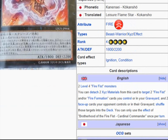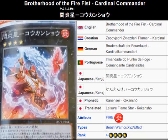The description reads: two level 4 Firefist monsters. So this is Firefist indigenous — you can't use it with anything else other than them. You can detach two XSeed materials from this card to target two Firefist or Fire Formation cards you control or in your graveyard, and two face-up cards your opponent controls or in their graveyard. Shuffle those cards into the deck. You can only use this effect once per turn — which makes sense since you have to detach two materials.